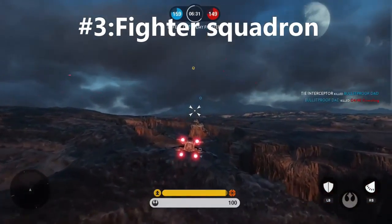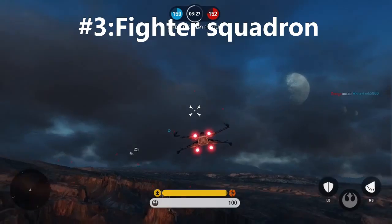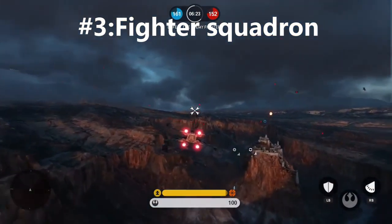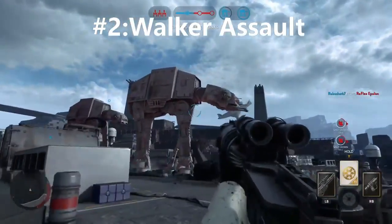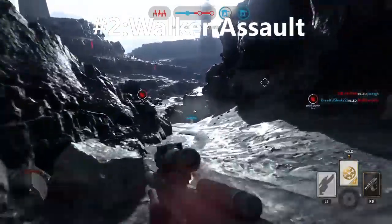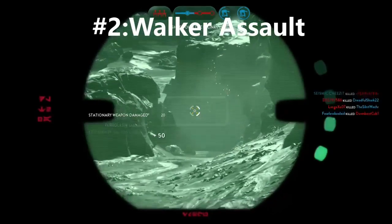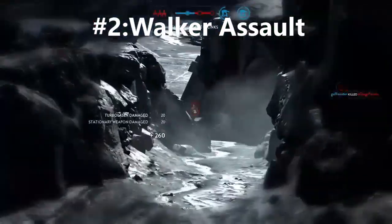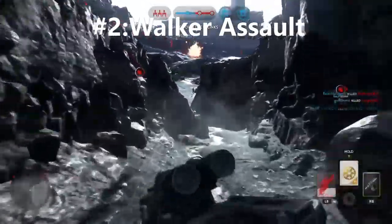At number four we have Drop Zone. Drop Zone is your stereotypical go-to-an-objective, stand there, and hope you can hold it long enough to get points. In this game mode you're capturing a drop pod while fighting off the enemy team, and if the enemy team gets it before you, you have to fight for it back. It's an ongoing battle that goes back and forth between teams. These games can easily last for hours just from defending one pod, but it's not my favorite game mode, so that's why it's number four.